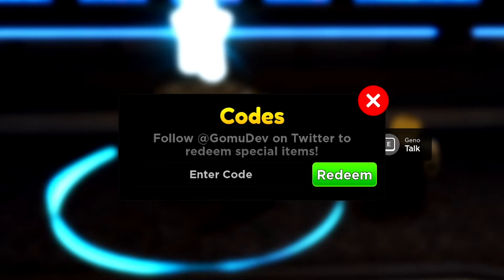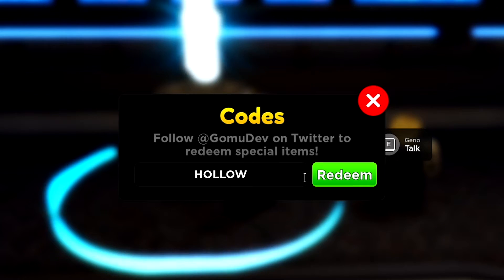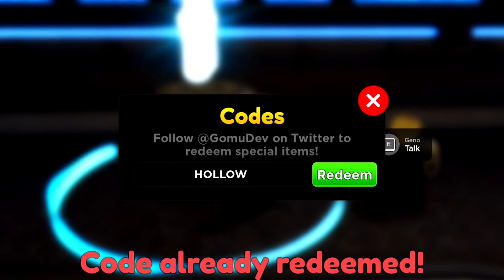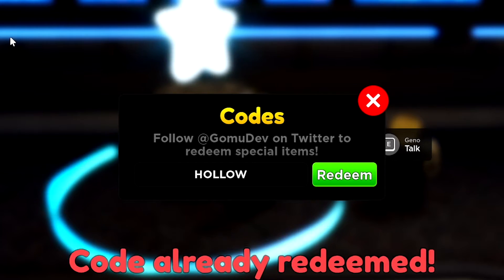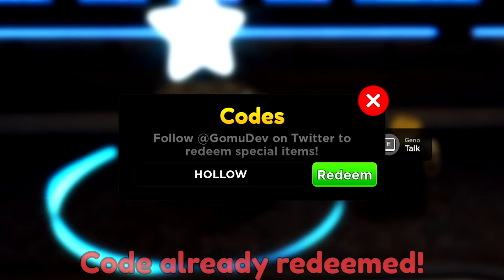The first code we have is 'hollow.' This should go ahead and give you guys some gems. I've already redeemed all these codes so it will say that for every single code, but you guys can go ahead and redeem that code for gems.